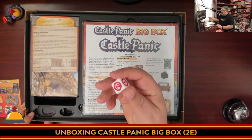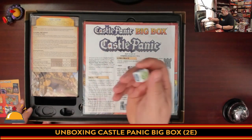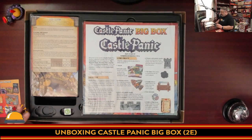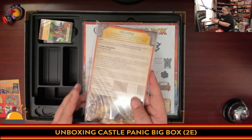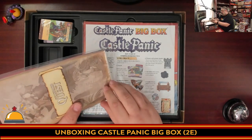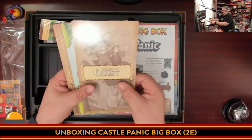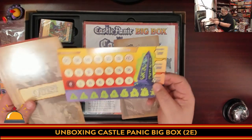You do have the die, which is different from the original — they color-coded it so you know which of the three quadrants the number's in. So you roll a three in green, and once I show you the board you'll know exactly what that means. These are from the Quest expansion. Looks like there's lots of space for all those tokens, which I'd expect.